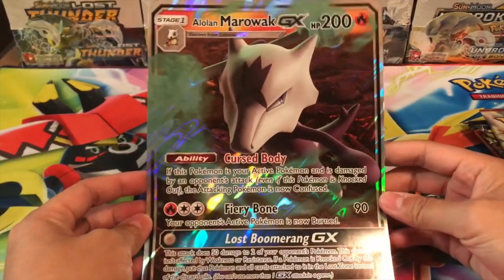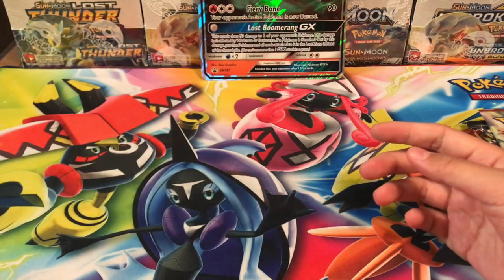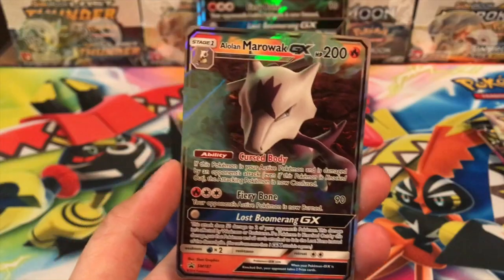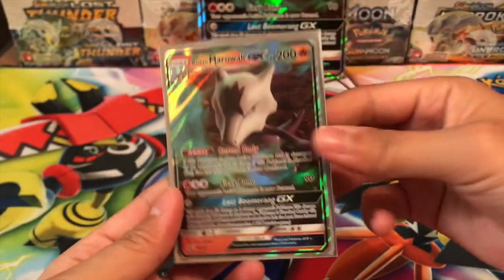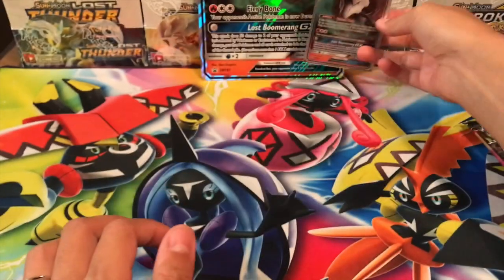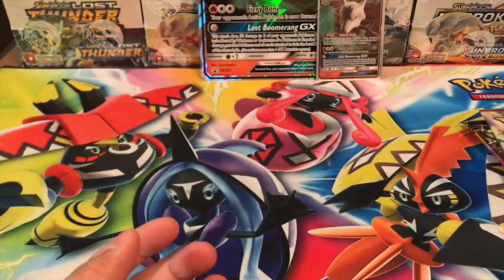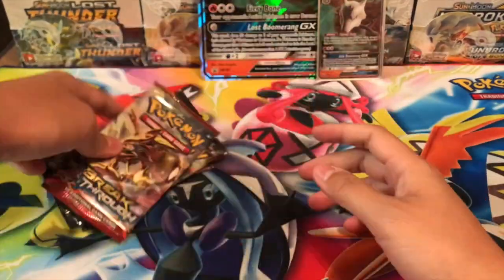We have our awesome, cool Alolan Marowak promo card — very, very cool. And then we have our Alolan Marowak GX promo card. I do love this very much. I think it's absolutely beautiful. I love the artwork and the beautiful coloring. We got our code card here for the box, and then we got our four packs. Let's go ahead and crack them open.